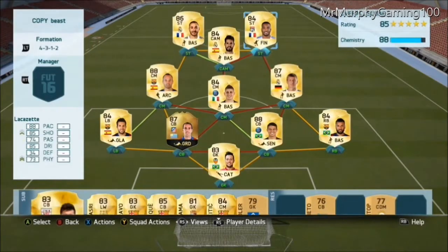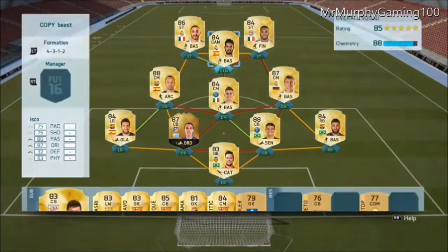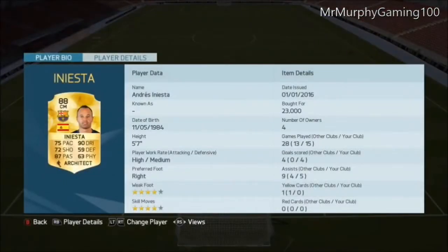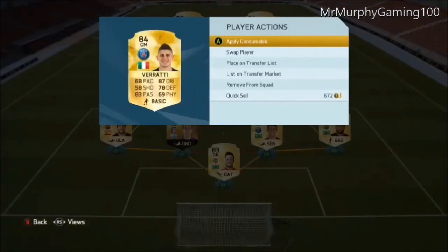Benzema, 23k — pretty fast, good attack, awesome. Lacazette, 11k — really fast, great dribbling, amazing finishing. Isco — great dribbling and decent passing, he's got well-rounded stats, so he's a really good player to use. Iniesta — everyone just knows how good he is, he's insane at dribbling and he's got really good passing, which we will need throughout the midfield.